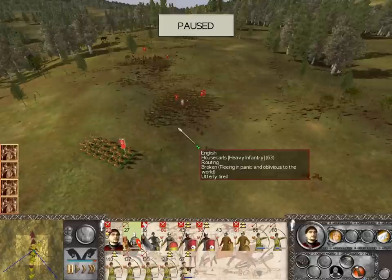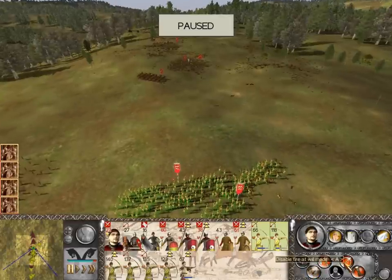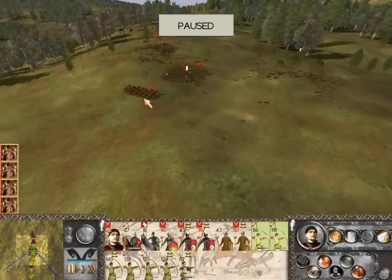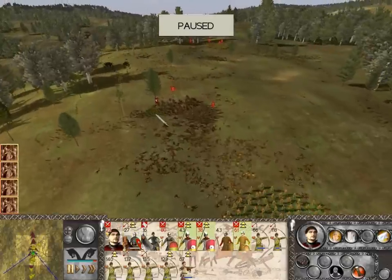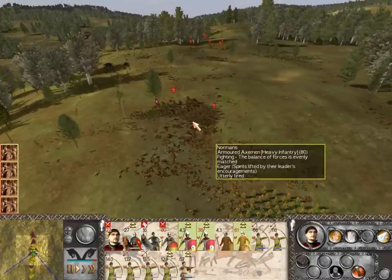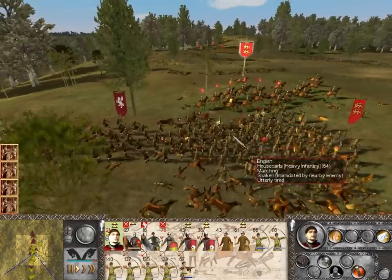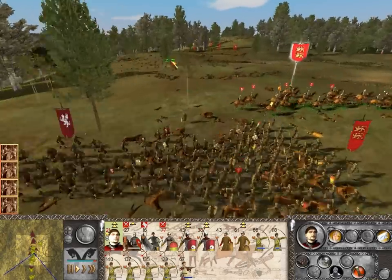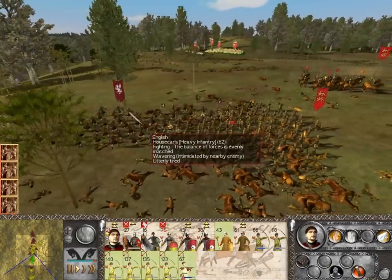There they go — they've broken! That's fantastic. So I'll stop these guys from firing at will, bring these guys to clean up these House Garls, and bring these guys to assist in this final fight here. I'm going to withdraw my general because arrows are flying in the backs. Sorry I haven't been able to show very many close-ups, but I was ambushed, so it makes it a little bit on the difficult side.